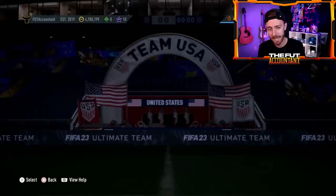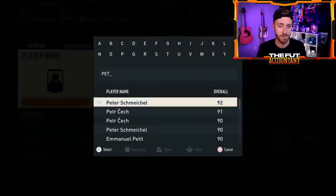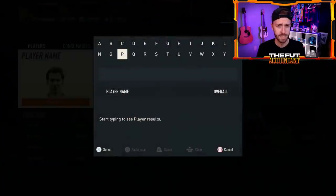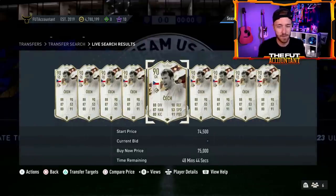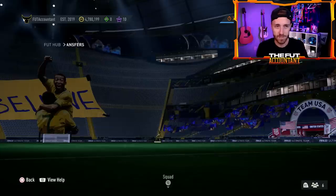I know some of you guys are like — the argument against this is that you would have loved to have a Petr Cech that was actually in net and really good. Well, we've got the Prime Petr Cech. I think he has a World Cup version as well — a 90-rated World Cup version. But you can go get any of those on the market. This one is just different and that's why I like it. It's super sick — that for me is an absolute W.